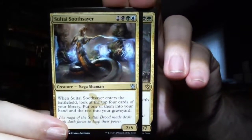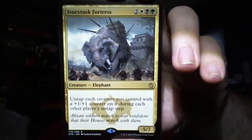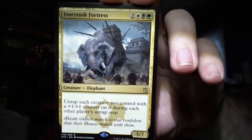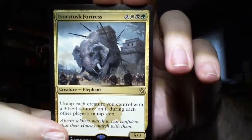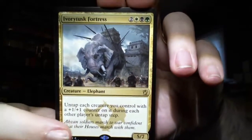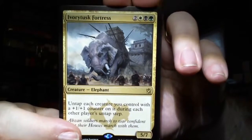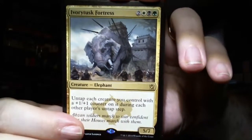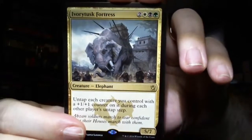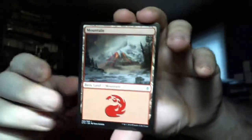Let's see what the rare is. It's Ivorytusk Fortress, a nice bulk rare. Untap each creature you control with a plus one plus one counter on it during each other player's untap step. Not too shabby - five seven for five - kind of like a Selhoff Muse or a Prophet of Kruphix. And we got a mountain and a tip card. That's no fun.